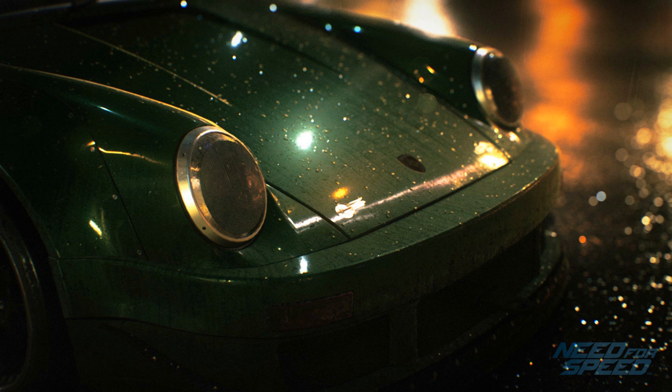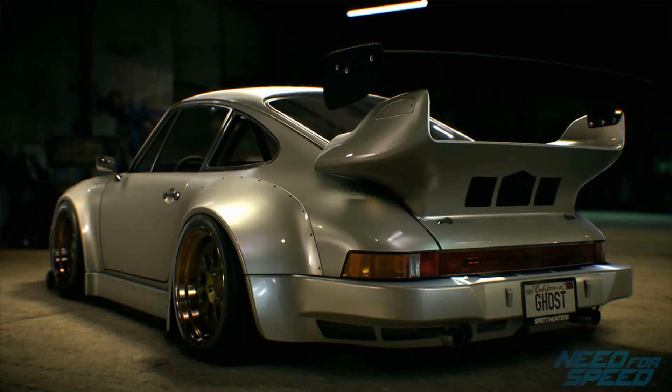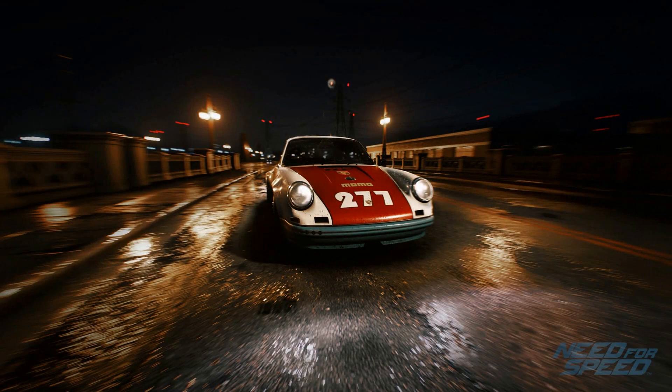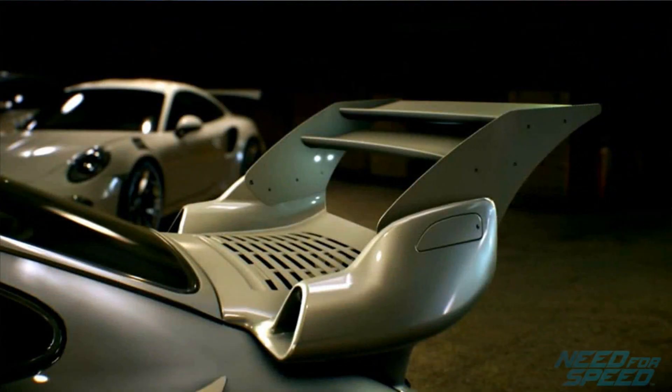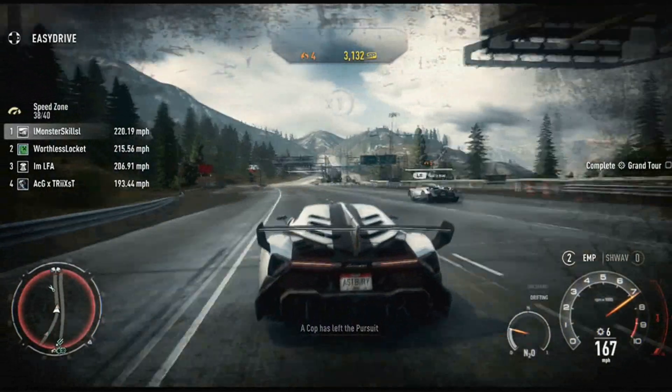The next one is the Porsche 930 with some kind of awesome body kit on it, which looks so nice. We also have the Porsche Carrera RSR 2.8, which also looks fabulous. The last of the Porsches is the Porsche 911 GT3, which you guys can see in the background — probably one of the best out of the three.